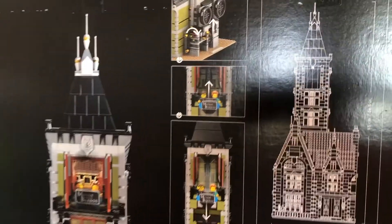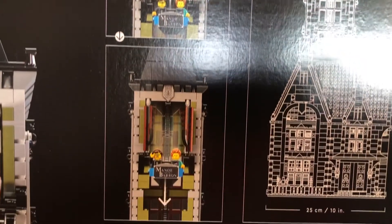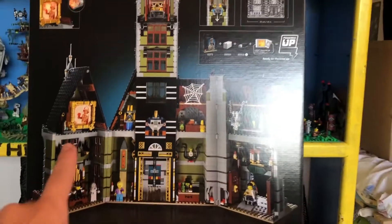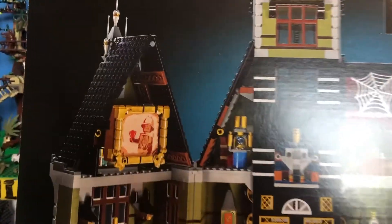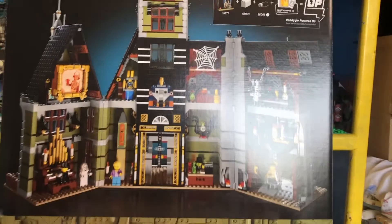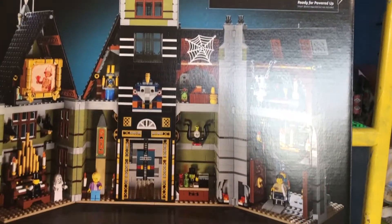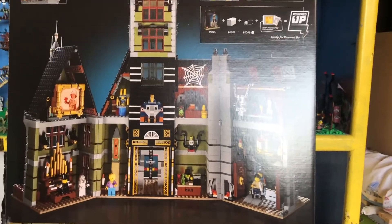On the back of the box you can see the play feature that I will show you guys right after this. The light-up brick behind Manor Von Baron — when it lights up you'll see it turns into a mummy. Very cool. Very awesome. Let's get right into it.